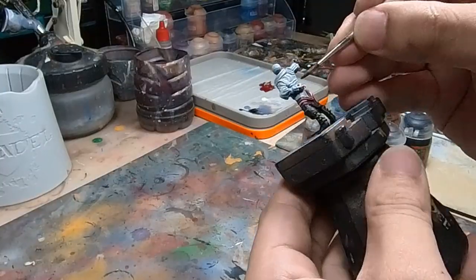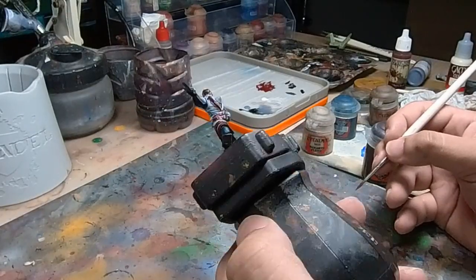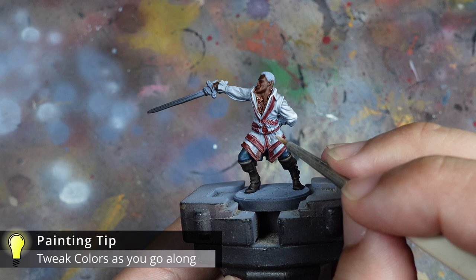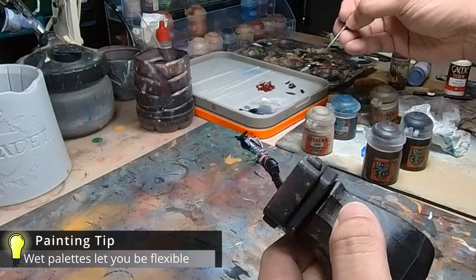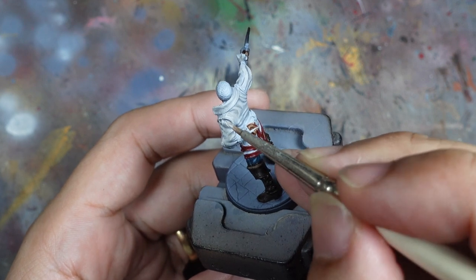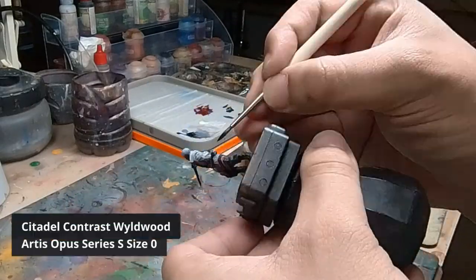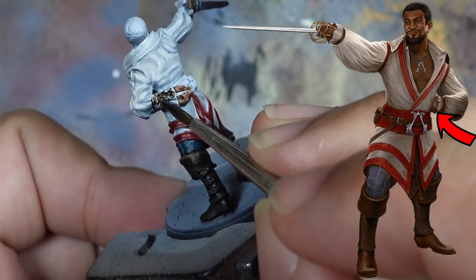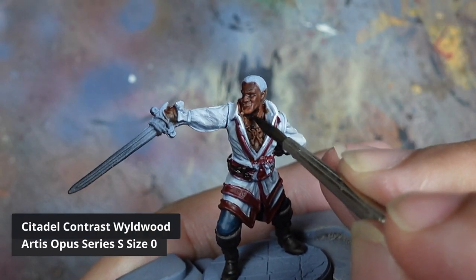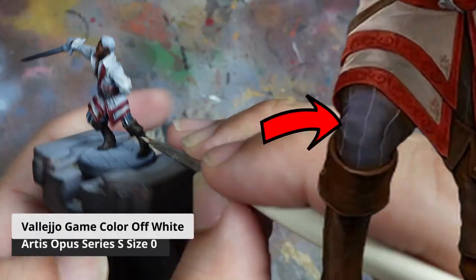I'm improvising because of my dead paint pot, but the contrast paint does help bring out the features a little bit. With most base colours on, I realise I need to bring back the vibrancy of the white — I'm really thankful for my wet palette which makes it easy to switch between colours without the paint drying out. I use off-white mixed with a little Rakarth Flesh to bring the colour back up, then use Weel Wood to paint the leather features — the hidden blade gauntlet, belt, and pouches — and add shading under his chin. I also carefully paint in the pinstripes on his pants using off-white.